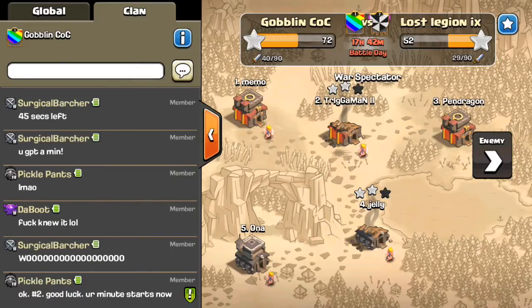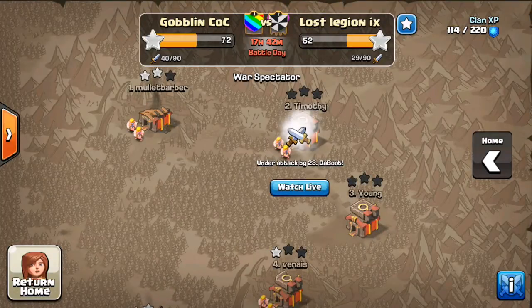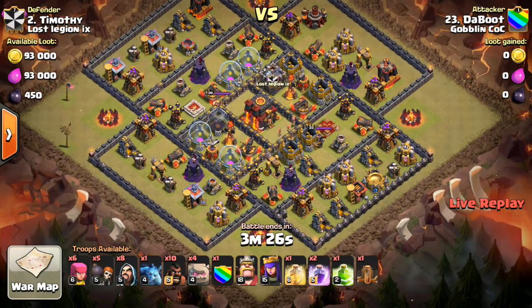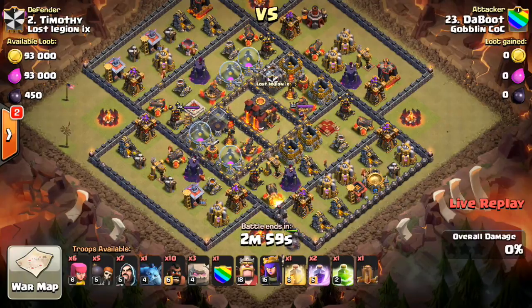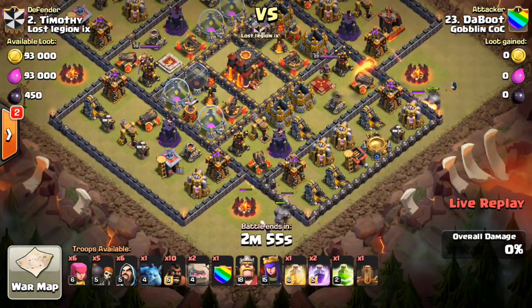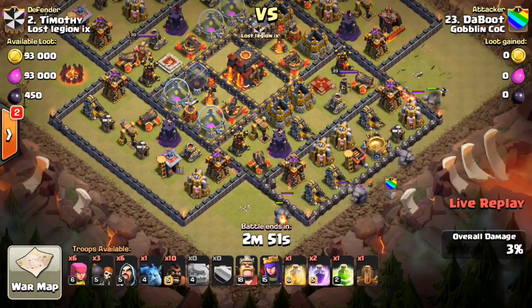Right now it looks like The Boot was just told by Pickle Pants that he's taking on base number two. He had the army composition given to him a few hours ago, but he obviously didn't know what base it was for. So let's see what he can do — he has one minute to prepare. Looks like he was given four or five golems, a few hogs, some wizards, and an earthquake spell — kind of a weird, almost troll army composition.